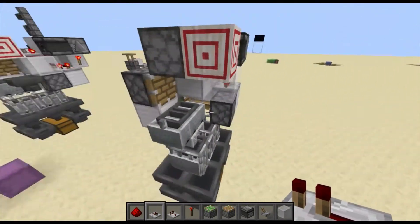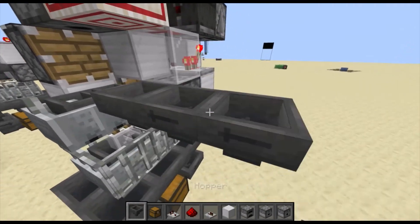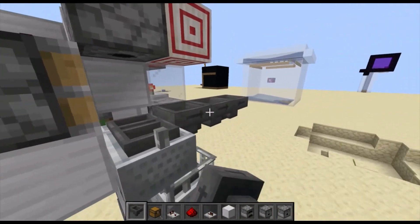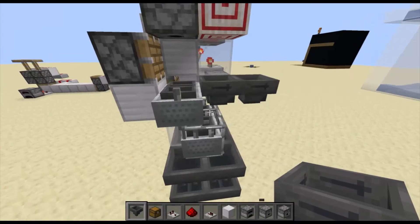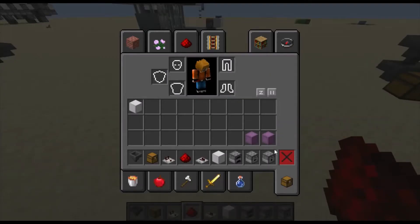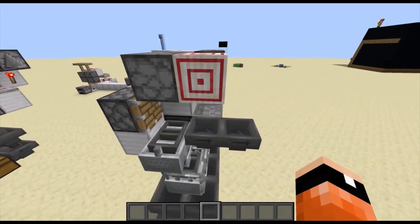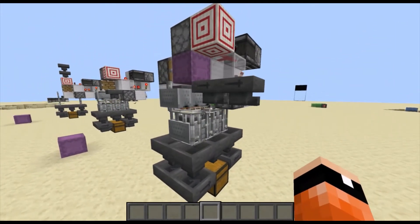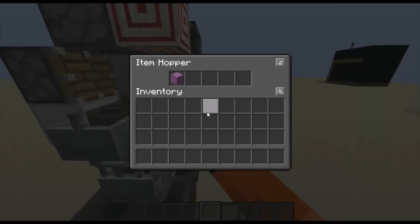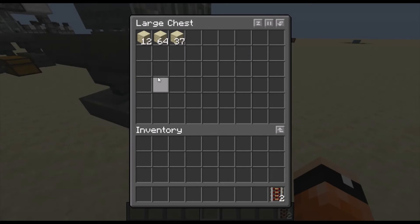Here is where the hopper goes — it can be however long you want, going wherever you want the shulker boxes to be processed. I am taking the shulker box here, full of stacks of blocks. As you can see, it's draining out very fast. The empty shulker box ends up here — those are the activator rails from earlier — and all the items are flooding in here.